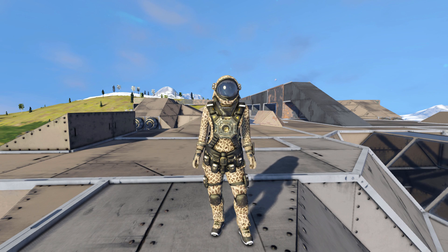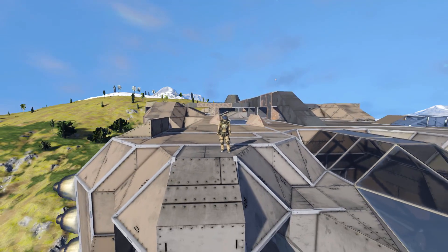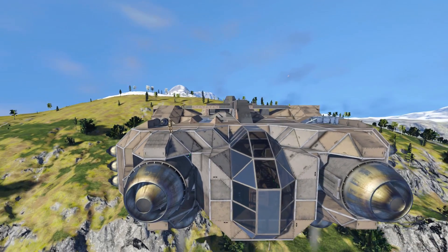Hello and welcome back to another Space Engineers Showcase video. In today's video we're looking at a large atmospheric ship which is called the Scrap Drop Ship, which is this thing right here.